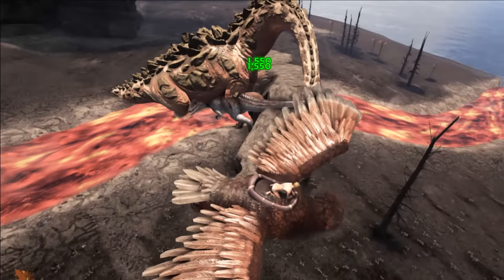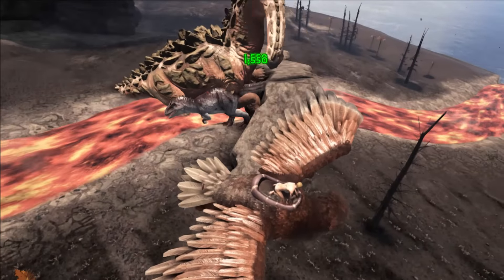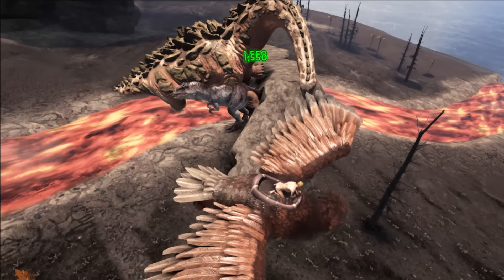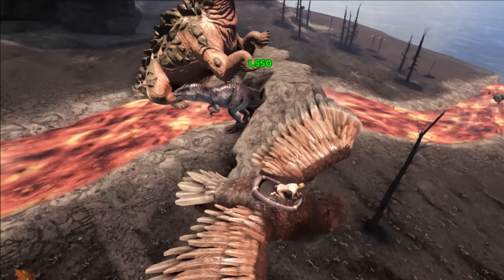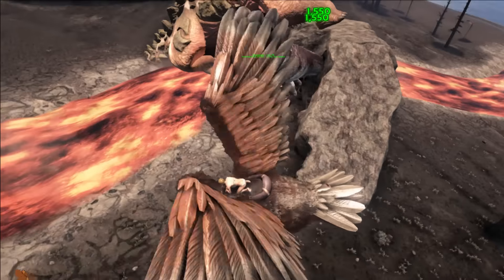The number you're seeing is the damage number, so it's doing 1,550 damage each time it stomps on the Gigasaurus. Oh, this was so worth it. I can't believe that thing's still not dead. The Gigasaurus is a little bit bloody though, that's for sure.